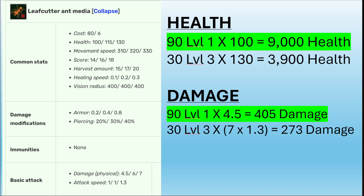So health-wise, 90 level one leafcutter ants are the same food cost as 30 level three. 90 × 100 health = 9,000 total health. The 30 level three ants × 130 health = 3,900 — not even half of 9,000. Same story with damage: 90 level one ants × 4.5 damage = 405 damage. For the 30 level three ants: 7 damage × 1.3 attack speed × 30 = 273 damage. So level one ants are again superior when it comes to cost efficiency.